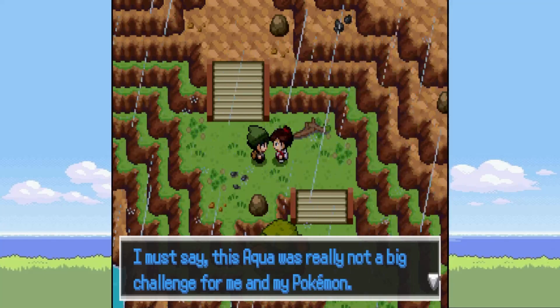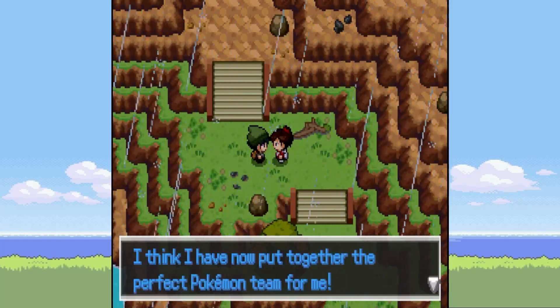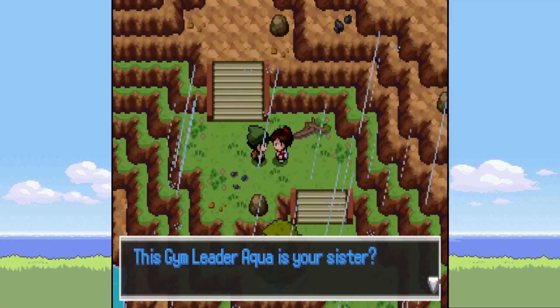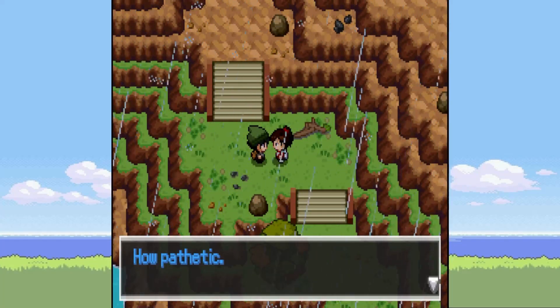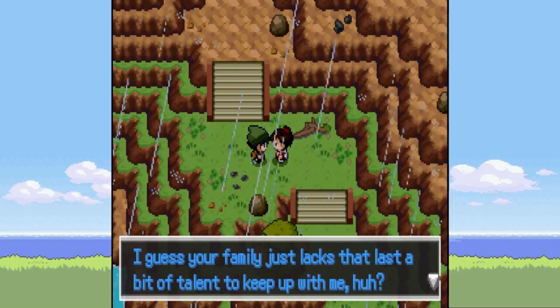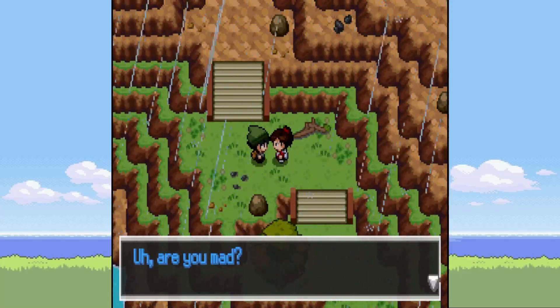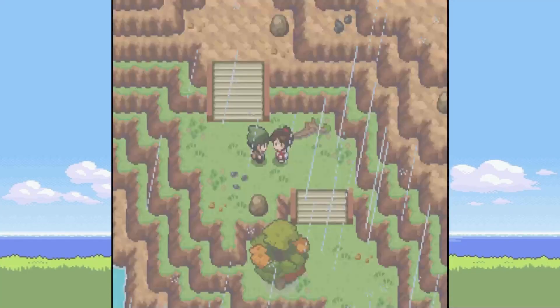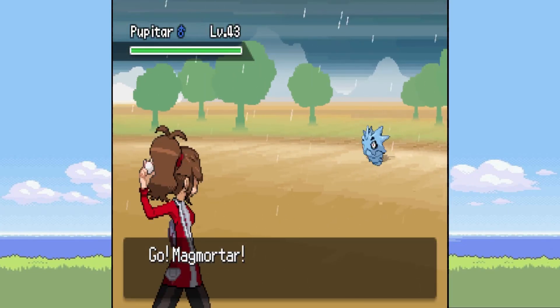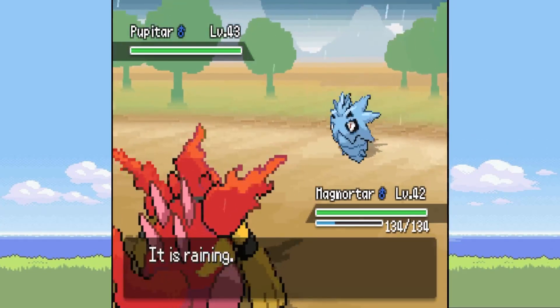This gym leader Aqua was really not a big challenge for me and my Pokemon. I think I have now put together the perfect Pokemon team for me. This gym leader Aqua — oh it's our sister, how pathetic. I guess your family just lacks that last bit of talent to keep up with me. Are you mad then? Prove me wrong. I cannot wait to finally put an end to this guy.